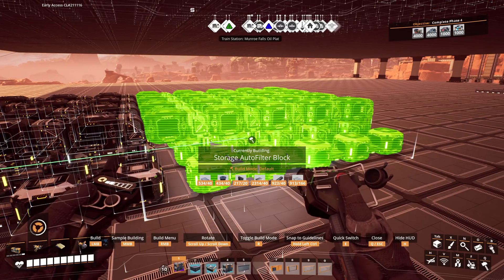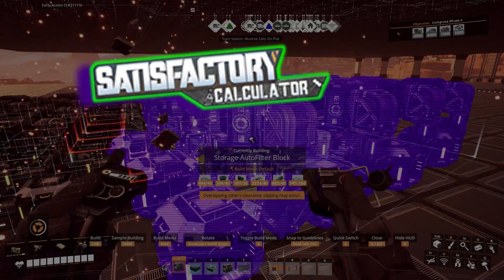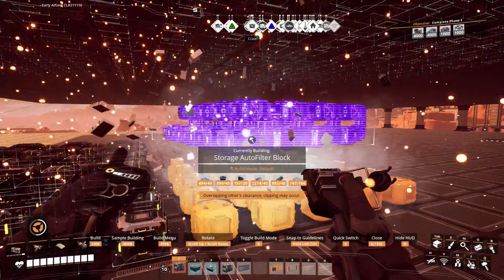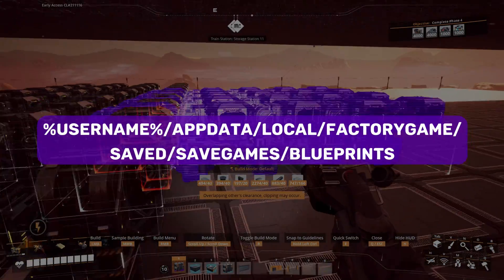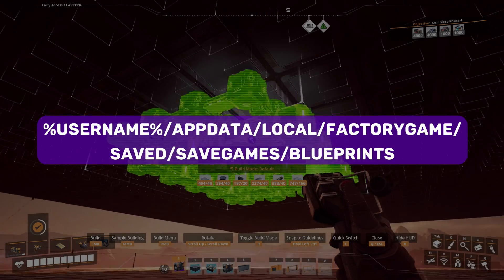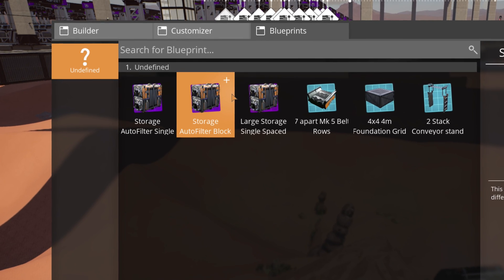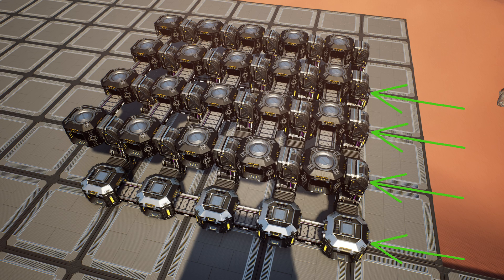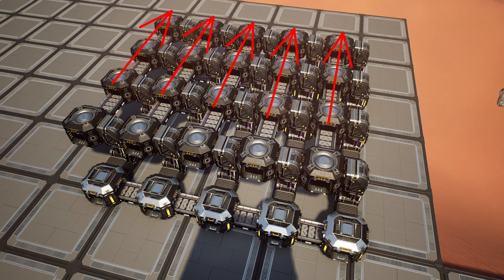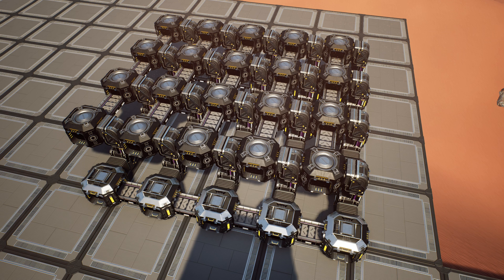First off, the blueprint for this build can be found at the Satisfactory Calculator website. The direct link for this blueprint I'm using is in the description below. Download the files, then put them into your Satisfactory save folder location under the blueprints folder for your save files. Next, when you load up your game, you should see the storage autofilter block blueprint.